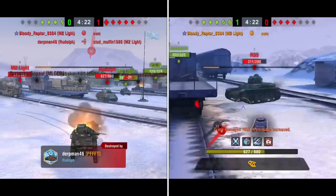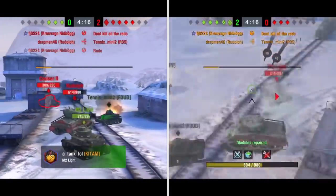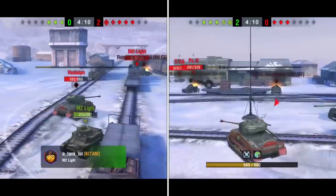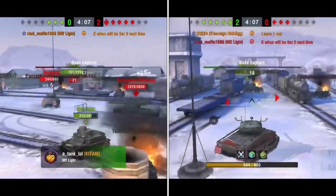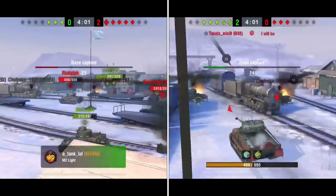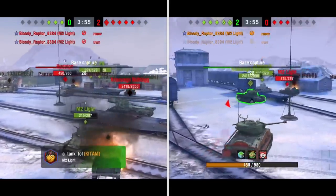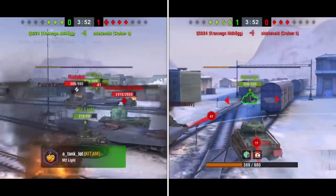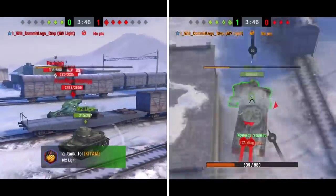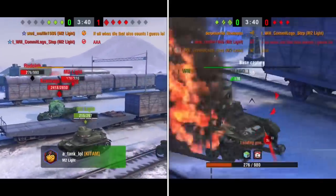This is what we're trying to recreate. We're using the Kranvagn with its legendary camo that just looks like the Grinch, and then we use the brand new event tank that just came out — the Rudolph tank — as Max. All the Whos are starting out as tier one tanks and they're trying to protect their town and their base. If the Grinch and Max can take them all out, they claim it as Christmas.